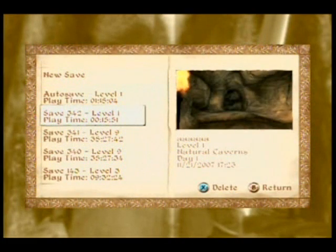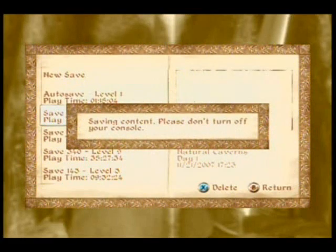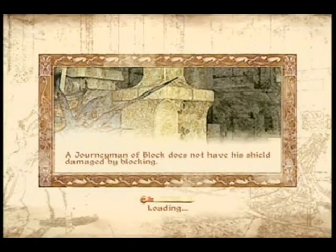Because A, you could die if it's on harder difficulty. Or B, when you kill the guy, he could fall down to the middle and you can't really get to him there, and you'd have to walk all the way down there.